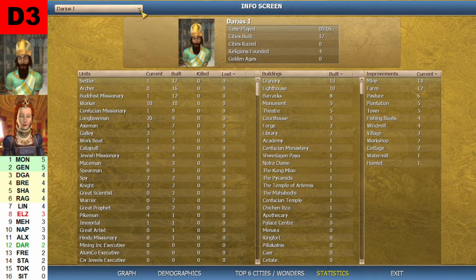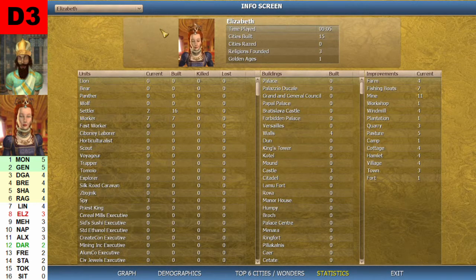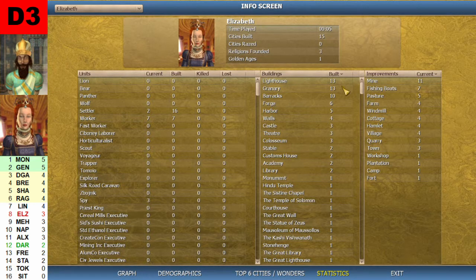Now looking at Elizabeth's stats. She built 15 cities, founded 3 religions, and had 1 Golden Age. Currently 11 mines, 7 fishing boats, and 5 pastures. Built in her cities: 13 lighthouses, 13 granaries, 10 barracks. Wonders include the Sistine Chapel, Statue of Zeus, Mausoleum, Stonehenge, Great Library, and Great Lighthouse.